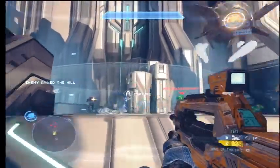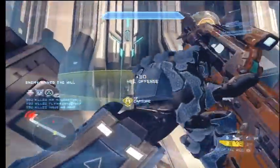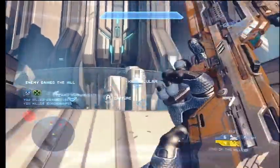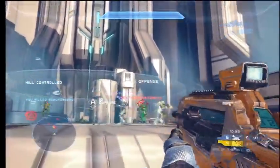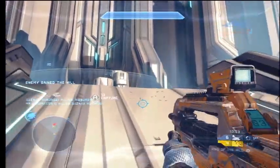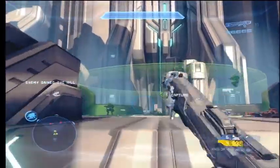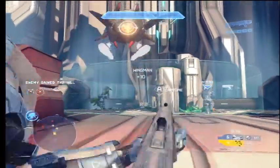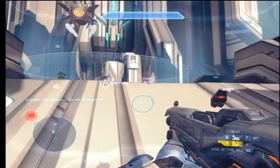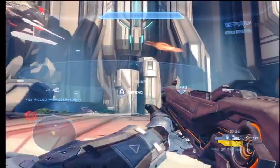So he keeps setting up that sentry to get guys one shot, and the BR is really good for finishing off one shots, which he does a lot in this gameplay. He's using the ramp here as cover, just popping up enough to get his head over to make the kills. And you can see quickly he runs out of bullets for his battle rifle, but he doesn't panic and rush in. He's just going to sit back, wait for somebody to come over to him and steal one of their weapons. He's going to let his sentry do a lot of work for him — he gets a kill and assist there just off of his sentry.